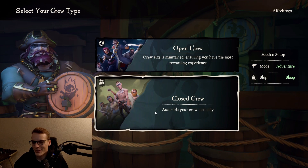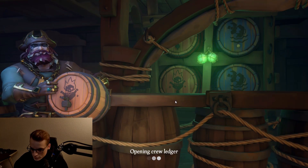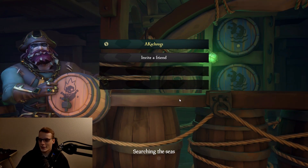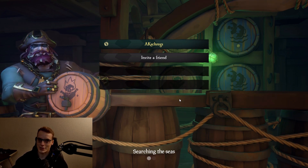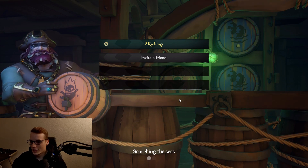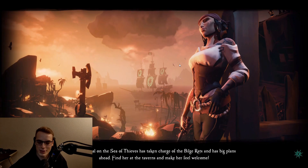I always start off in a sloop if I'm by myself, and I always start with a closed crew. The only times I would ever do an open crew is if it was either a brigantine or a galleon and I'm trying to join someone who's already in progress, and maybe I get lucky and there's already a bunch of treasures on the ship. But if I'm trying to get specific missions done, I'm gonna go ahead and do a closed crew on a sloop. I'll tell you guys why I do a closed crew once we're loaded in.